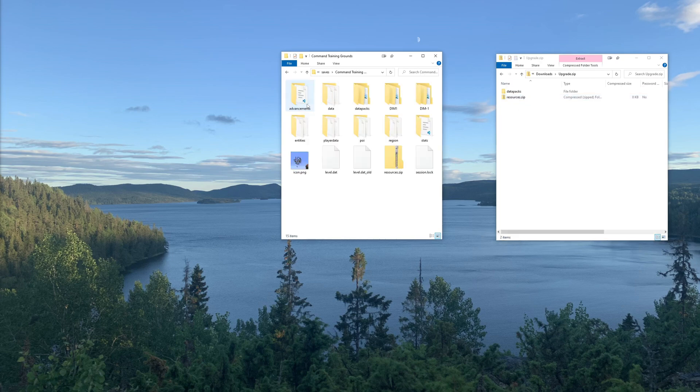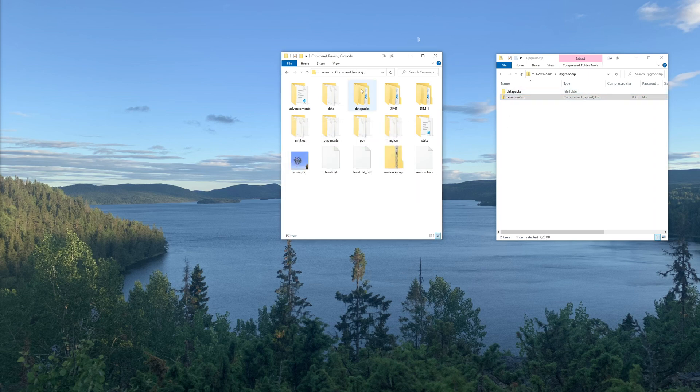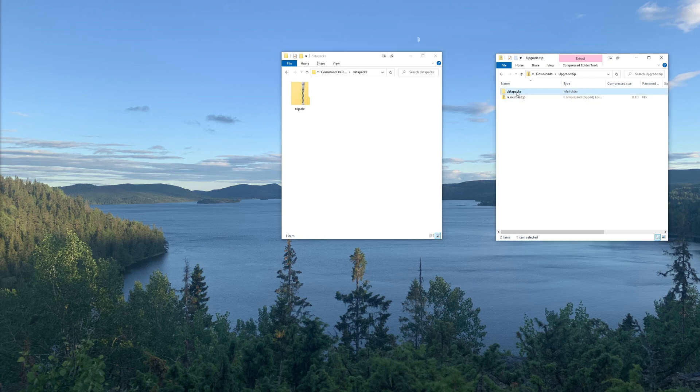Check out a link in the description if you don't know where that is. Then, replace the resources.zip file with the new version and the ctg.zip file under datapacks with the new version, and you should be good to go on with the next lesson.